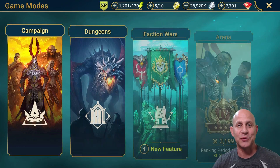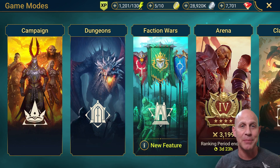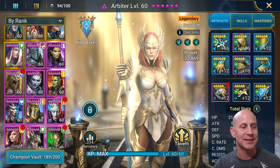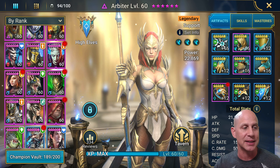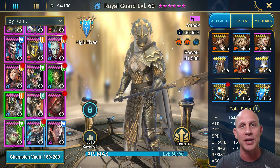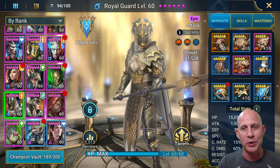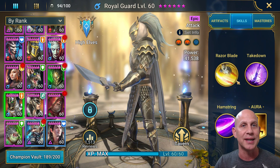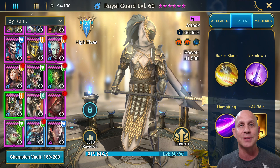Stu here with Raid Shadow Legends. We're going to be going over one of my favorite epic champions in the game: Royal Guard. I've always wanted him back in the day when there were stage 15 of things in the game. Even back when I started playing, Tyrell and Royal Guard I always wanted. I finally got them both about three weeks ago. He's got a really fantastic overall kit.